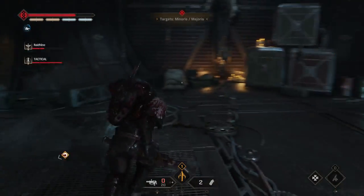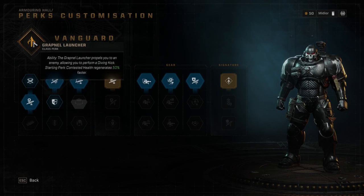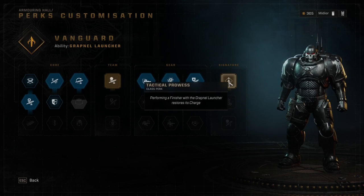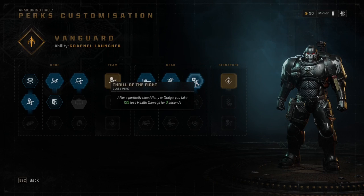It's a great way to zip around the battlefield, execute enemies, or assist an ally. Now for the perks: the starting perk for the Vanguard lets you regenerate contested health 50% faster. The first team perk gives a 15% bonus to melee damage for all members of the team. The first signature perk restores a Grapnel Launcher charge after performing a finisher with the Grapnel Launcher — if you're able to pull this off, you can chain these for multiple kills. However, you might want to be mindful of your teammates in case they need the armor from the finisher. Other noteworthy early perks: Duelist increases your perfect parry window by 50%. Also, Thrill of the Fight reduces health damage by 50% for 3 seconds after a perfect parry or dodge.